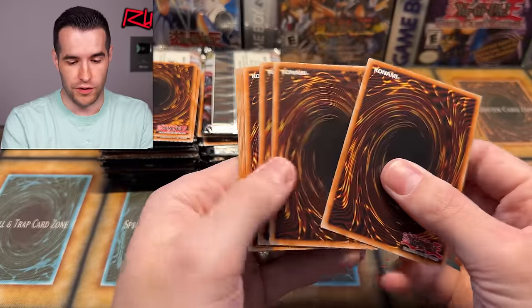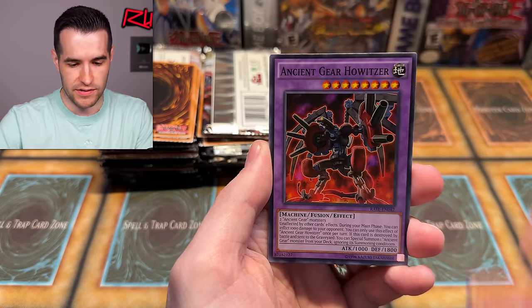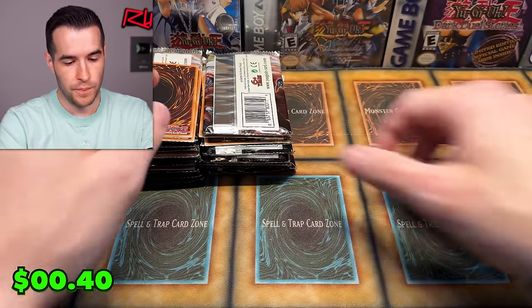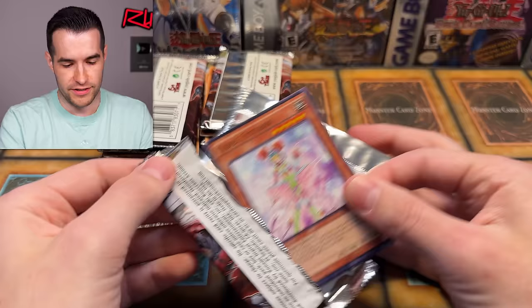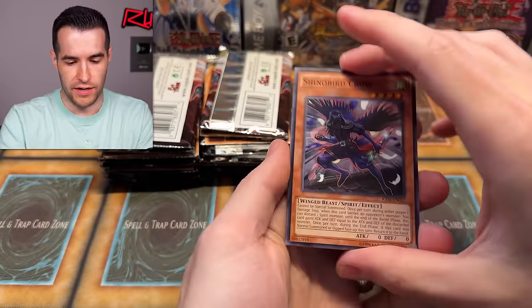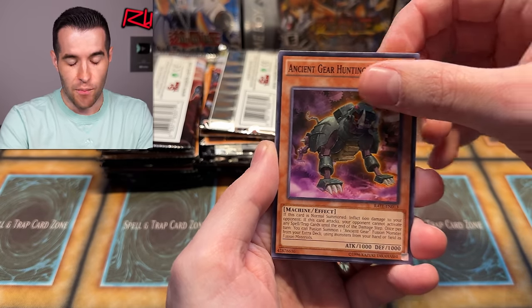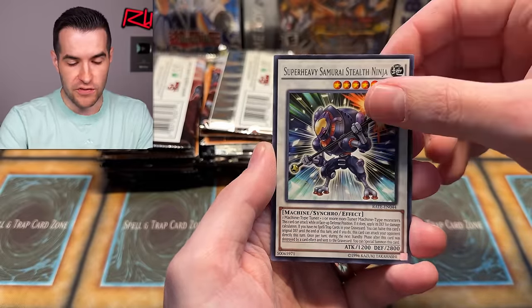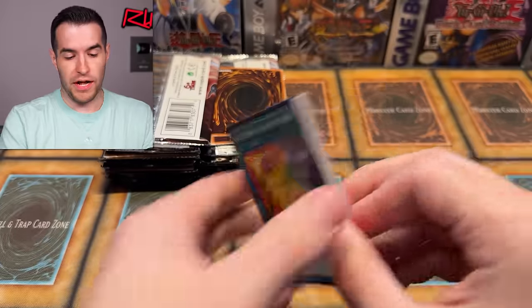Eater of Millions, Magnet Warrior deck. Heavy Armor Train, Iron Wolf - the train stuff is cool. There's not really any big pulls, but there are some cool cards I actually really like. Miscellaneousaurus is a great card. I played Shira Nui like once and I really enjoyed it. There's a lot of packs still. Zoodiac Combo, Ram Ram - Ram Ram is pretty important. Miscellaneousaurus again, Cyber Tutu. We're pulling a lot of the same cards.